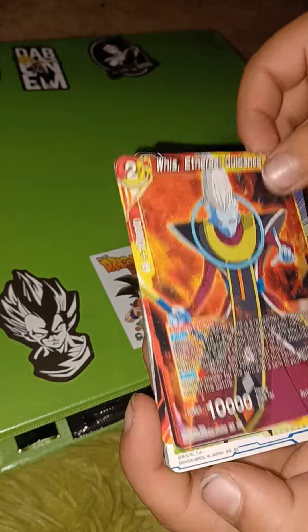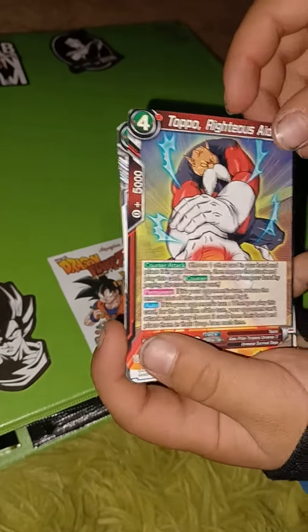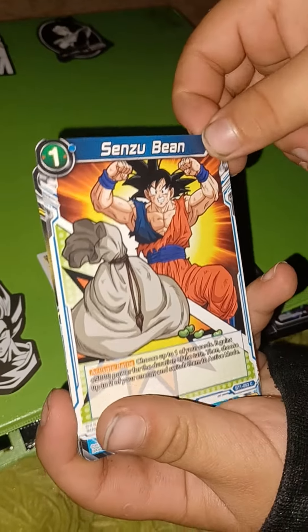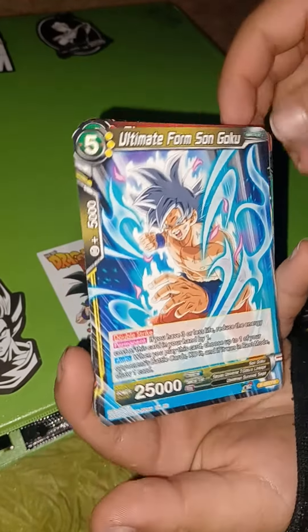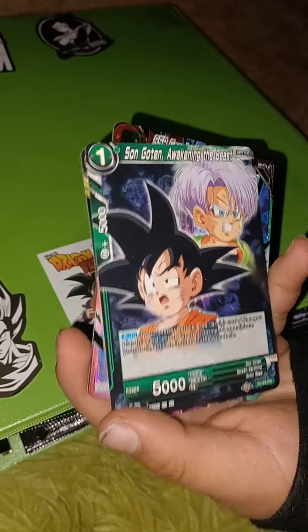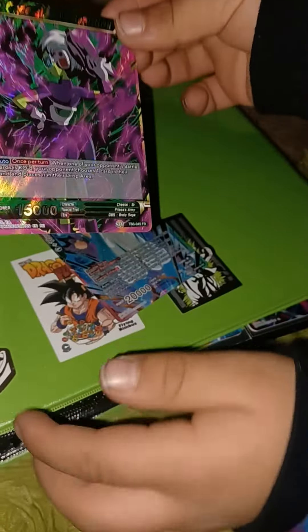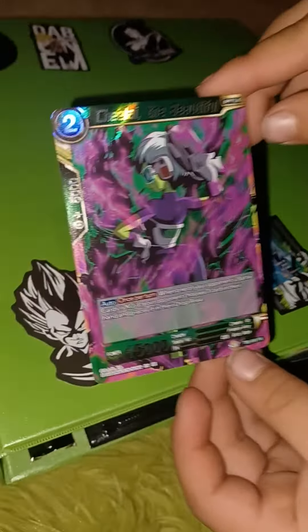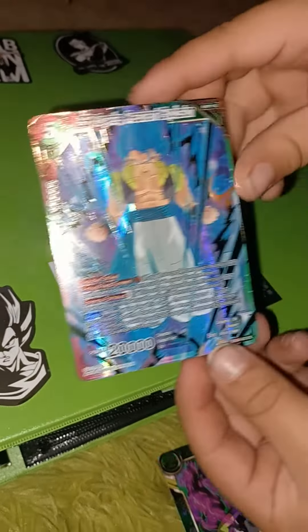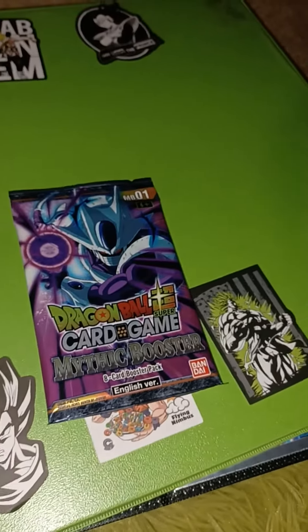So first we have a Toppo — I forgot his name — and then we have a senzu bean, Goku. Oh, we got the Ultra Instinct Goku! And then we got Trunks. Oh, we have a double, this one. No way, look at that one. We have a double this one right now.